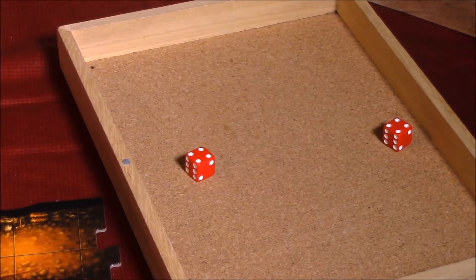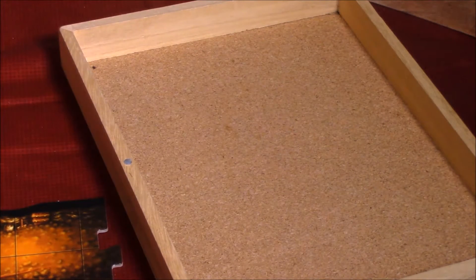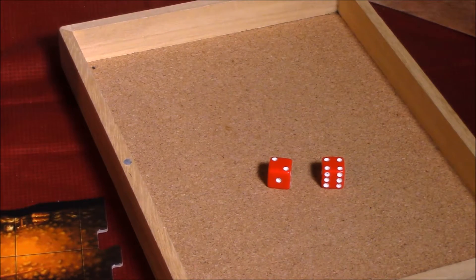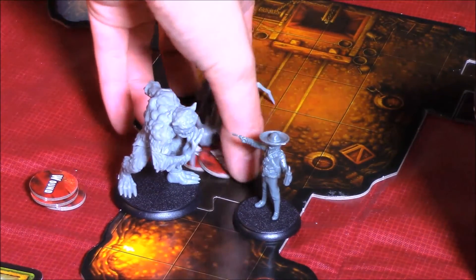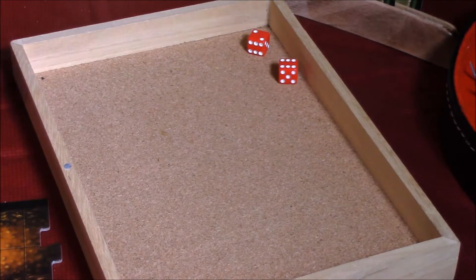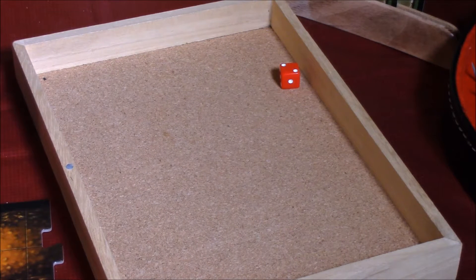We're looking for four or higher — both attacks are hits, two hits going through. Let's roll for Chase's defense, which is four or higher. We got one four, so one of the attacks was blocked and this one goes through, which means Chase is taking two damage, bringing him up to 10 wounds. His health is 19 so he's still okay. The monster behind that spider is going to move up and attack Chase as well — four or higher, one six — so one hit going through. We defend and rolled a two, so Chase did not defend against that attack either and takes two more wounds.